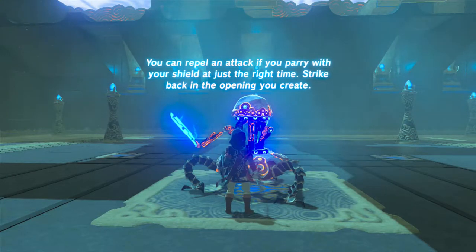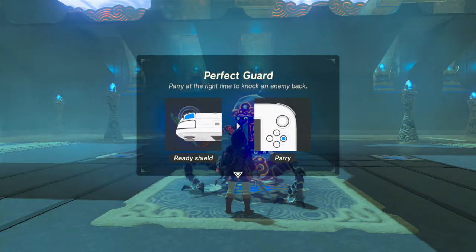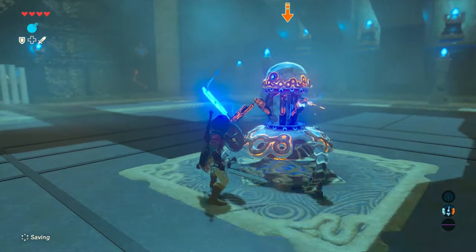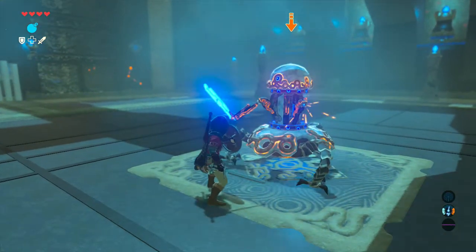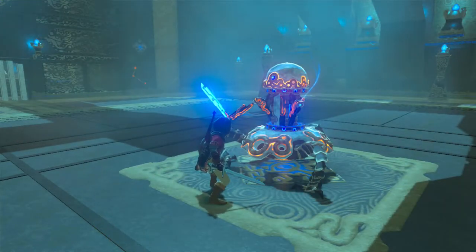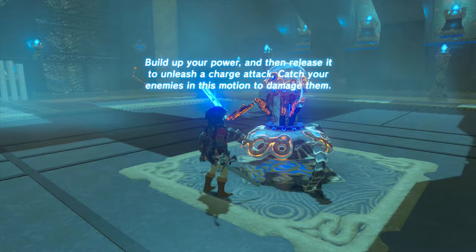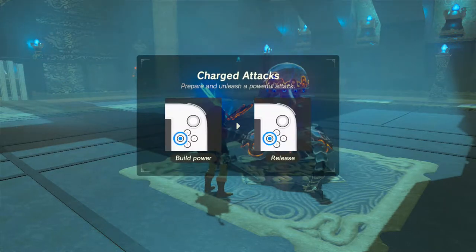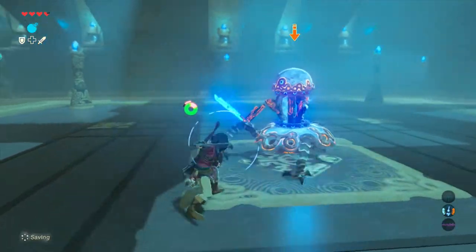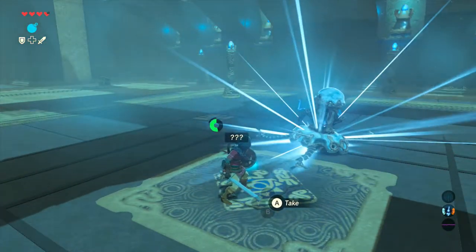'You can repel an attack if you parry with your shield at just the right time. Strike back. Parry at the right time to knock an enemy back — Perfect Guard.' We got to press A for this. I was too late that time, but yeah, we got it. 'Build up your power and then release it to unleash a charge attack, catch your enemies in this motion.' And he has been defeated.